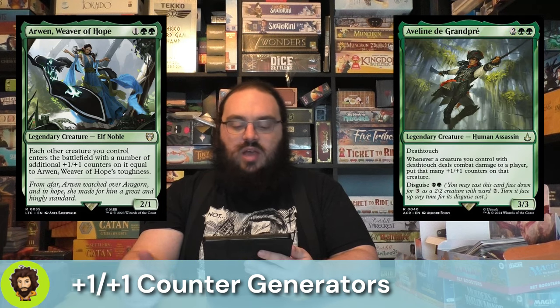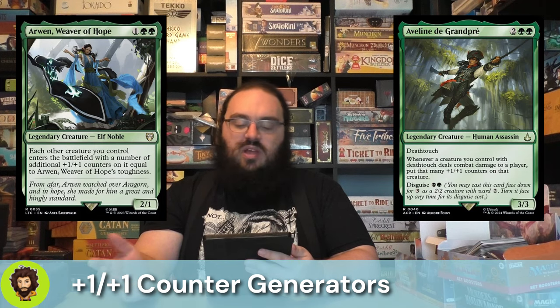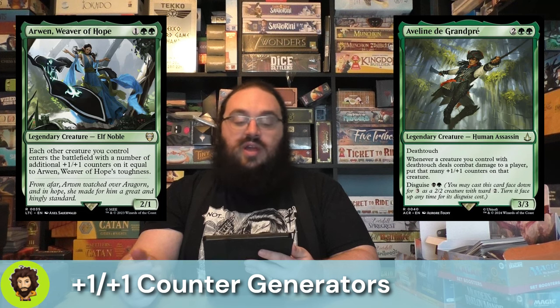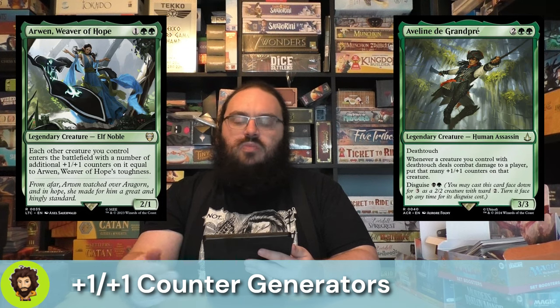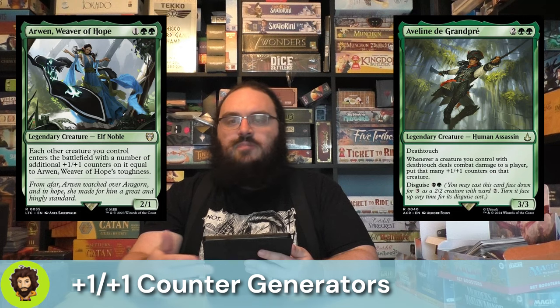Aveline de Grand Prey — I'm probably mispronouncing that, my apologies — is a 3/3 for 4 mana from the Assassin's Creed set. They have Deathtouch, you could disguise them if you wanted. Whenever a creature you control with Deathtouch deals combat damage to a player, they get that many +1/+1 counters. They're actually fairly budget, like a 30-40 cent card, but they're going to suit themselves up. Once they're large enough and we can sack them, we'll get a bunch of value. They're great on attack, great in defense, great all around.